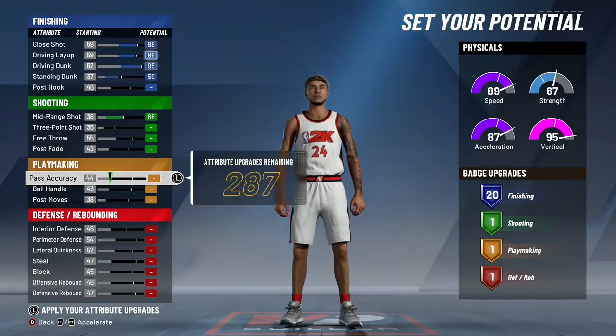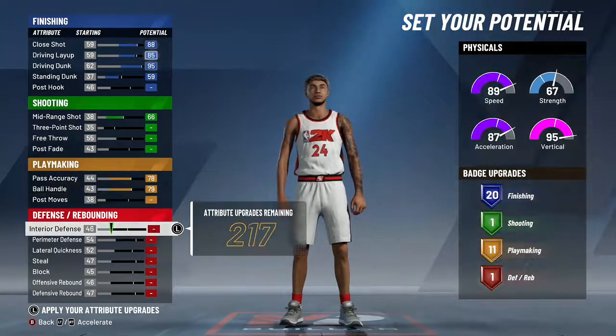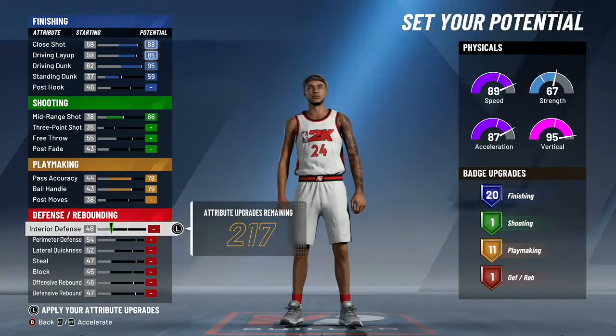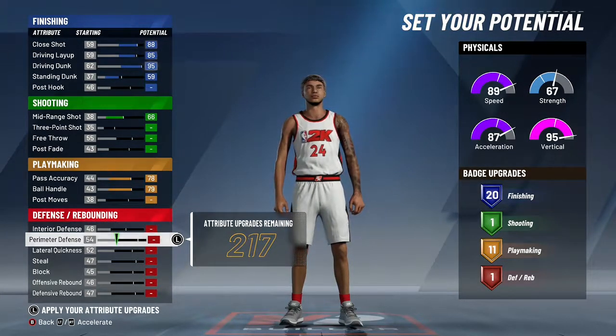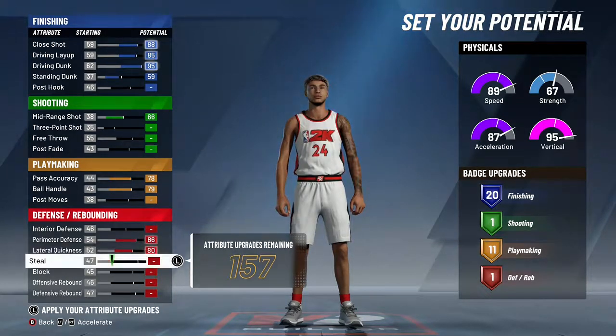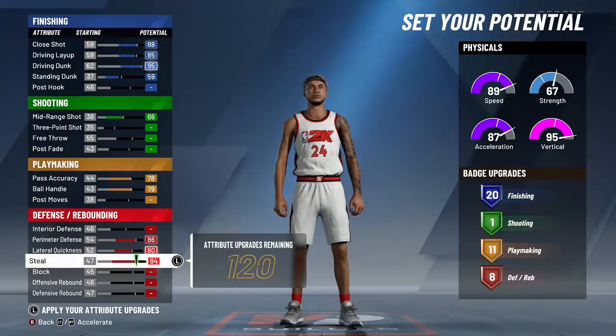For playmaking, bring this all the way up to a 78, and this all the way up to a 79. For defense, go with perimeter defense all the way up to 86, lateral all the way up to 80, steal to 84 — bring that down from 86 to 84.